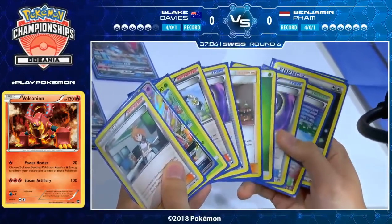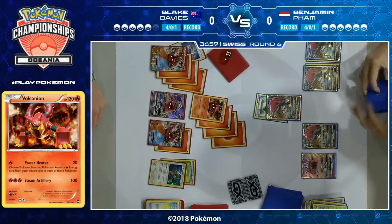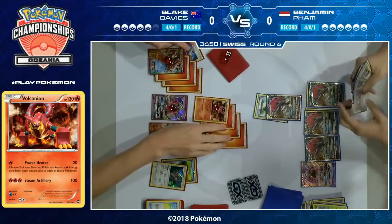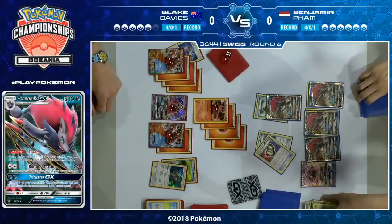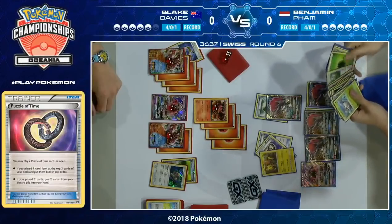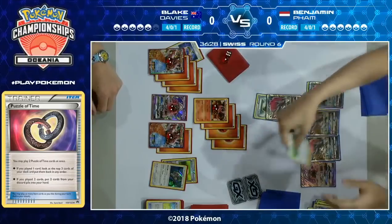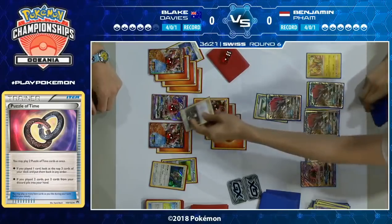Now Benjamin — does he try to recover the Tapu Koko to use another Flying Flip? He knows these Volcanion decks generally don't play healing cards, so that damage stays on the field. Or does he just go aggressive with Zoroark, knowing he'll fall short pretty much every turn? It's an awkward situation. He does have a Double Puzzle of Time and the Double Colorless, so he could attack. We see the absurdity of Zoroark GX — he just traded four times to draw eight additional cards this turn, and looks like he'll go for that Tapu Koko once again.